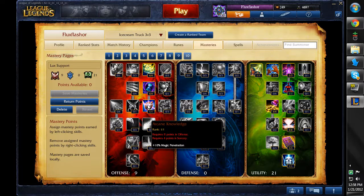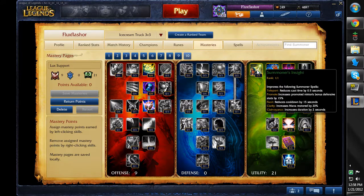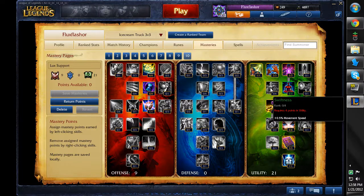I unfortunately want to keep my magic penetration so I can't get the increased heal by 10%, but that's okay, because if you're playing Lux support, you should let Lux do all the aggressive stuff and hopefully Lux knows how to get out. I pick up the reduces time spent dead by 10% because there is nothing better to go through here. I don't need the movement speed and the vision range of wards is kind of meh.